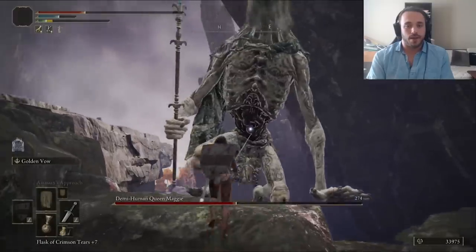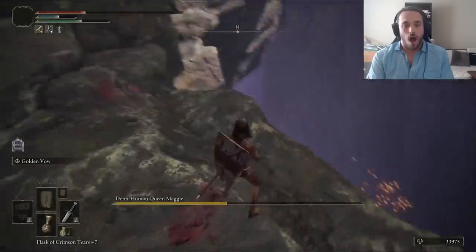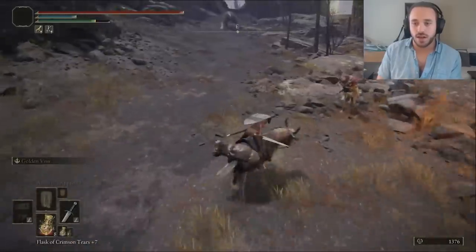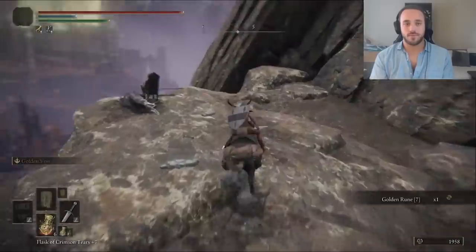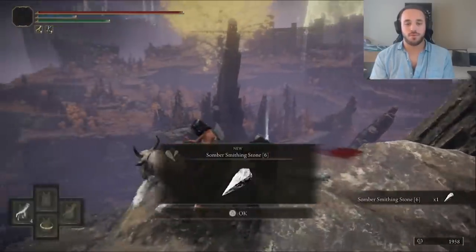Nothing could cheer me up. If I can get a stance break right here, can I push her off? Yes! Worth it! I came here for some Smithing Stone Sixes from the statue that a bear breaks, and a Somber Stone Six up by the dog. We don't kill the dog — Wonder Woman will kill men, but not dogs. She's not a monster.